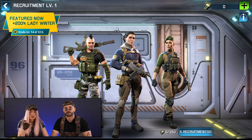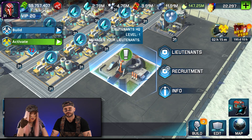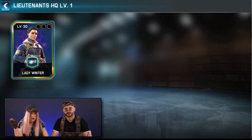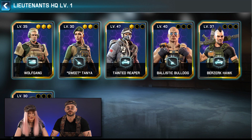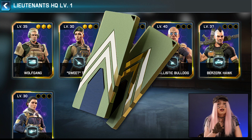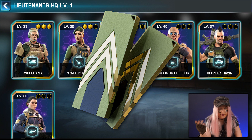You obtain Lieutenants by collecting their specific Lieutenant card shards and rank-up currency. When you have the required amount, the character unlocks automatically. The Lieutenant cards are essential fragments, different for every Lieutenant. In combination with the Rank Up currency, they are used not only to unlock Lieutenants, but also to upgrade the rank and sub-rank of the ones you already have.